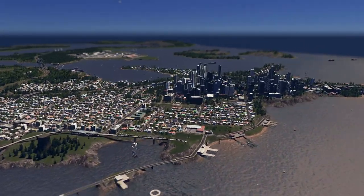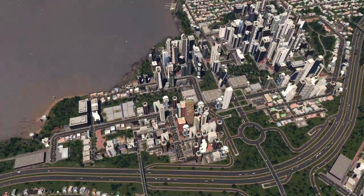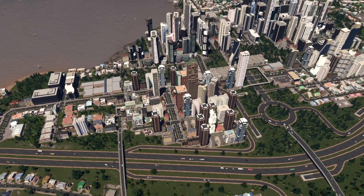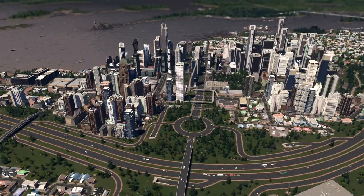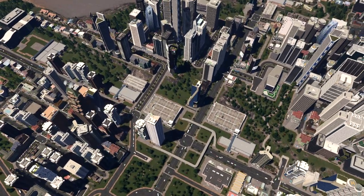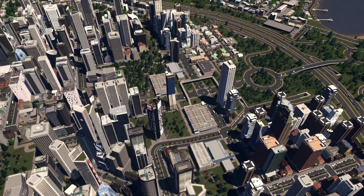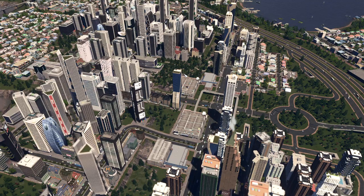You can see I have now two big high-rises. Only this small part here is the high-rise buildings for the residential. Everything else is for the offices and the high-density commercials, or the job creators. You can see the road system — it's pretty clean. There's not a lot of traffic.